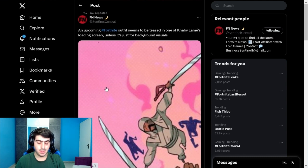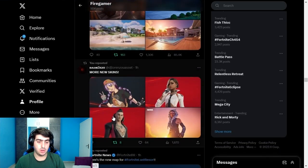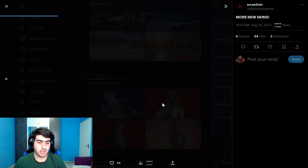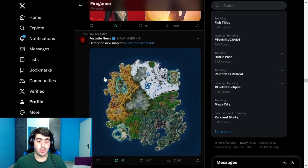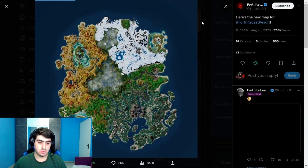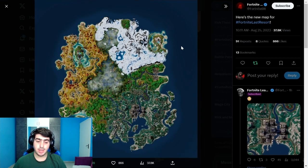An upcoming foreign outfit appears to be teased in one of Kevin Lane's loading screens. A Star Wars character is officially confirmed in the Battle Pass via key art. The updated map shows new POIs — Mega City appears destructed, and the jungle area is also heavily damaged, possibly tied to the season's storyline.